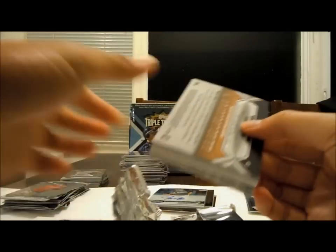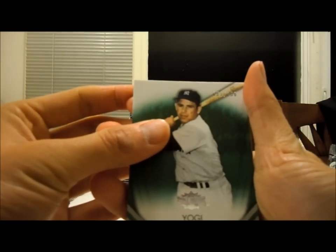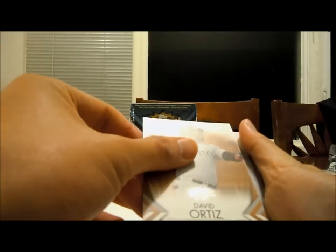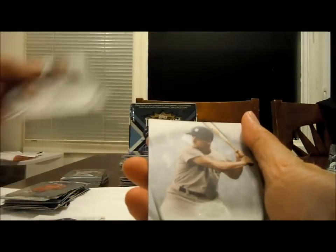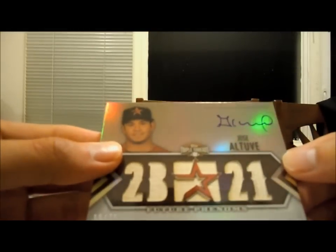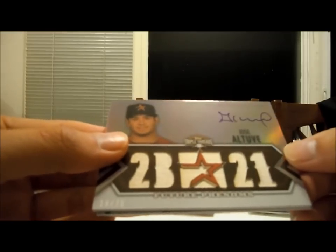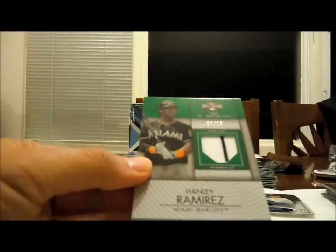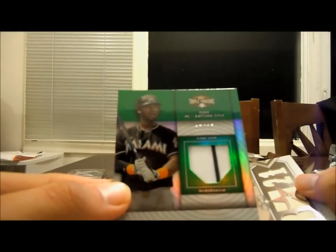Pack 2. No redemption in this one — that's good. Yogi Berra Yankees, 51 out of 250. Big Papi, 135 out of 625. Buster Posey for the Giants. Roger Maris Yankees. Jose Reyes Marlins. 19 out of 75 — Jose Altuve, on-card autograph bat. He's not bad — Astros. Behind him is Hanley Ramirez, 7 out of 18 for the Marlins.